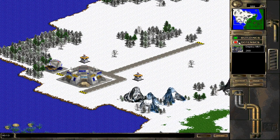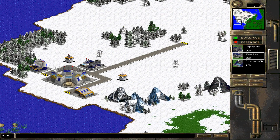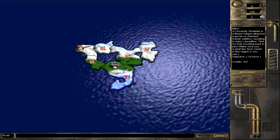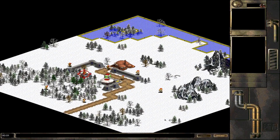Troopers are very bad units, but Deploy MK1 gives us more deployment points while this city is being attacked. We're setting up Barracks which will allow us to deploy Grenadiers, and a Research Center as well.